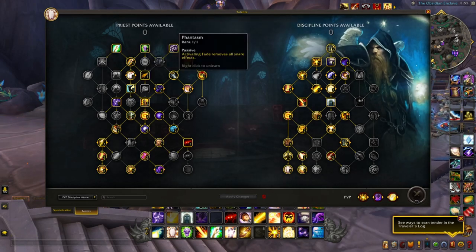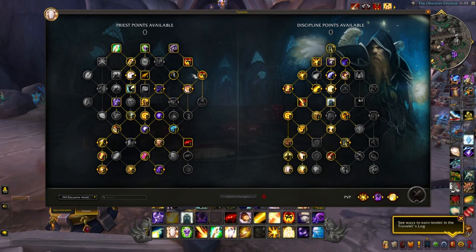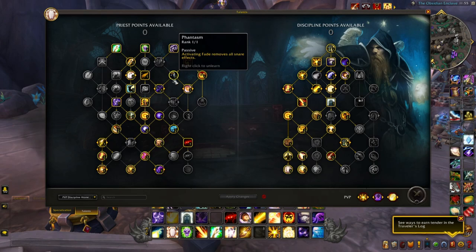I chose Phantasm because Fade — on roughly a 26-second cooldown — is great to use if you're locked up by Warriors or DKs. Use Fade, then Penance, then Shield for a big stacking speed boost that lets you zoom away from hazards. Phantasm removes snare-like effects — it's great for things like hamstrings and Chains of Ice that you can't naturally dispel. Highly recommend picking up Phantasm in addition to your regular dispels for roots like Entangling Roots.